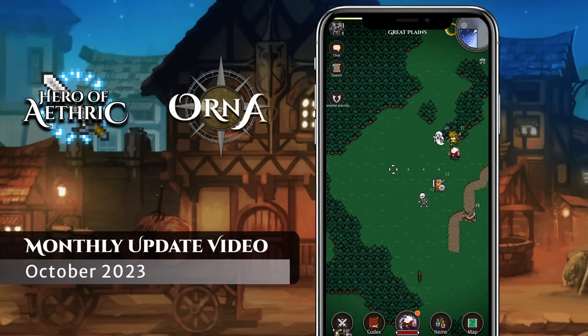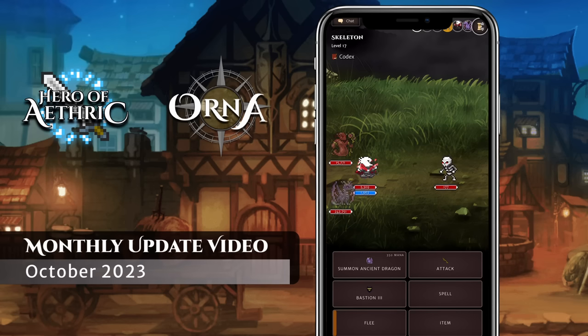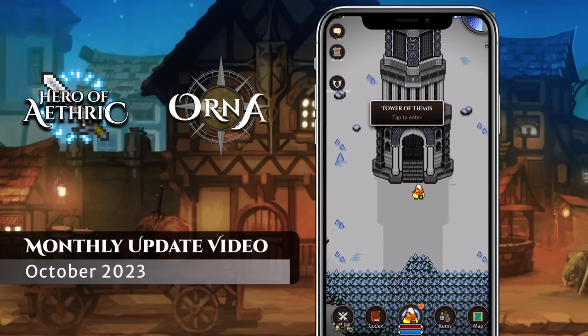Spooky season is upon us, travelers and heroes, and that means our Hallowed event returns for its once-a-year appearance. Hold on to your pumpkin pail as this month's content update video covers our spooky scavenger hunt, we reveal our legendary sprite packs, and we get caught up with our IRL Northern Forge meetup, and more.